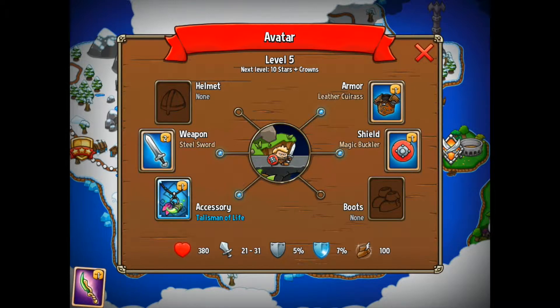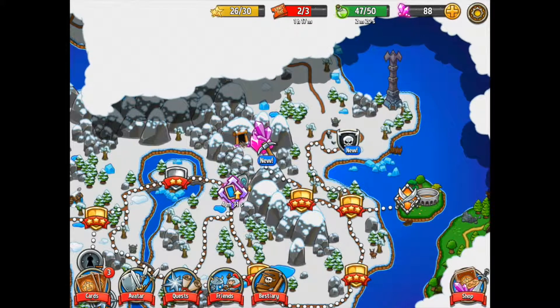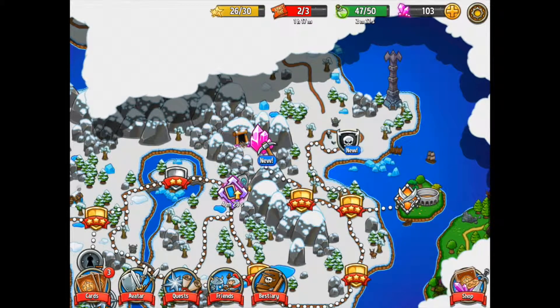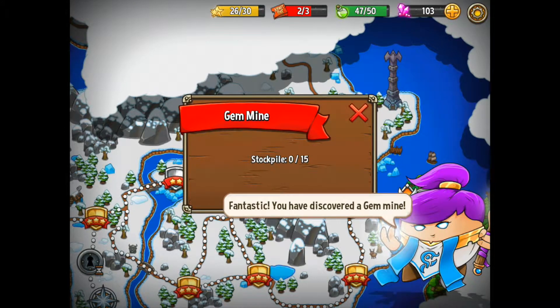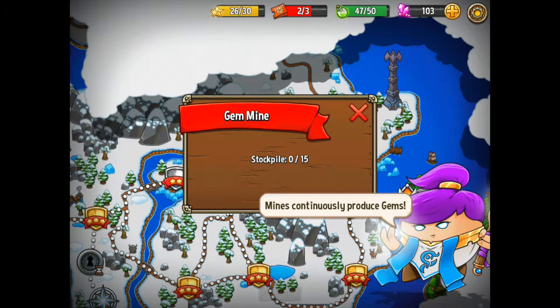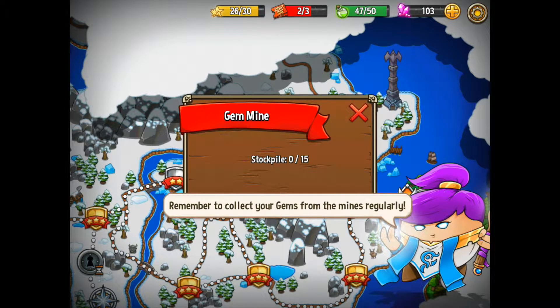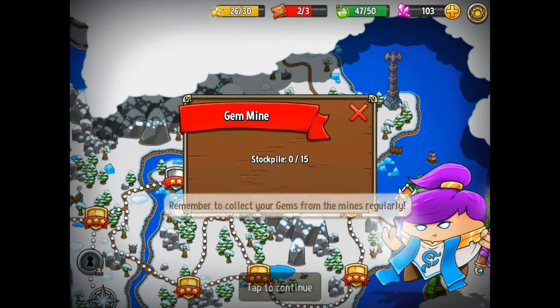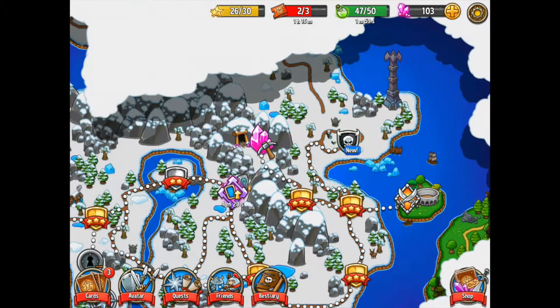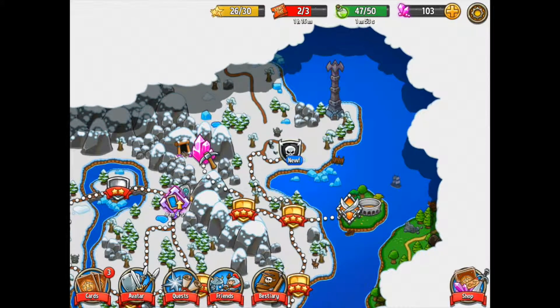Our damage is 19 to 32 — I think I checked this before — 21 to 31, so that's actually a little bit better, so I'm going to use the steel sword. I'm going to close that down. We've also got this crystal pit — I clicked on it and it gave me a few crystals. It's a gem mine. Fantastic! It stocks and mines continuously produce gems, however they have a limited storage capacity and need to be collected regularly. You can only store 15 gems but it stores them up all the time.